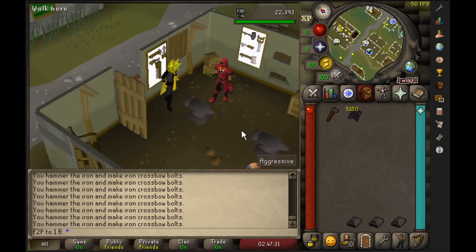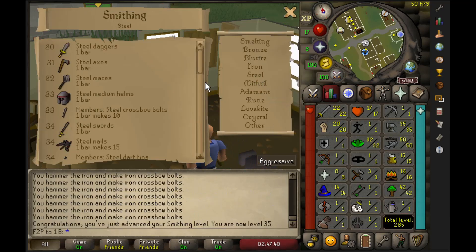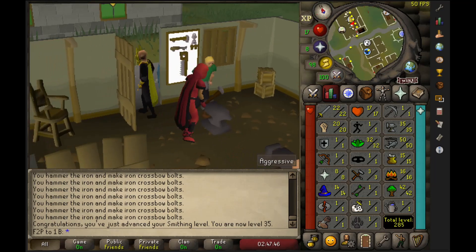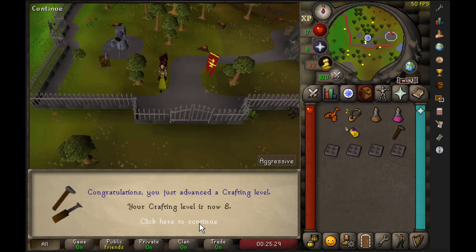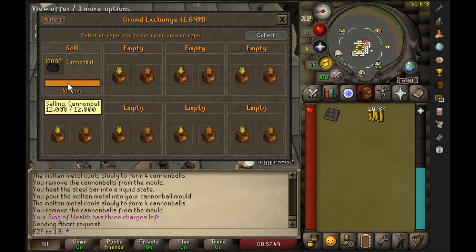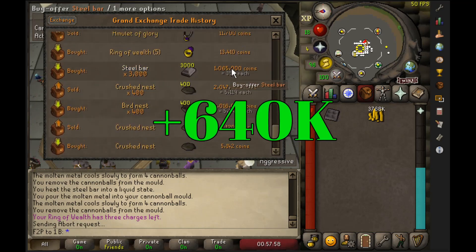Because I have a full-time job on the side, I can't always do active money-making methods, which is why I decided to get level 35 Smithing so I could start making cannonballs while I work. I didn't cover this as a primary money-making method since you only make about 100,000 GP per hour, so you should focus on something else if you have available time. To start making cannonballs I had to complete the Dwarf Cannon quest. At the end of my session I made exactly 12,000 cannonballs and sold them for approximately 640,000 GP profit.